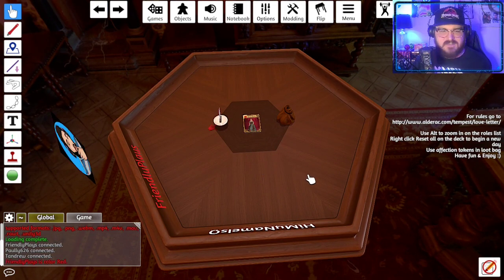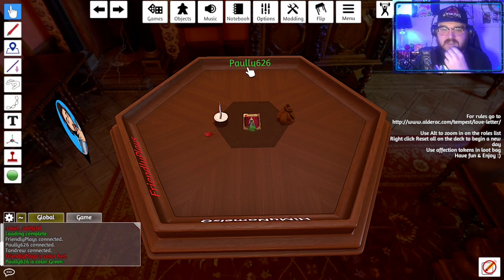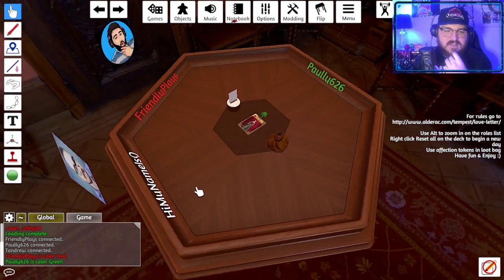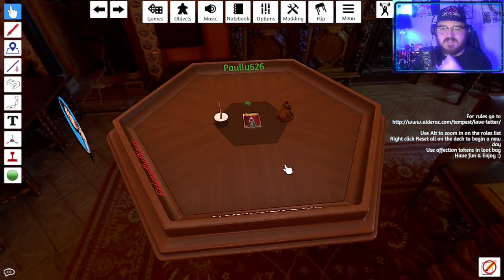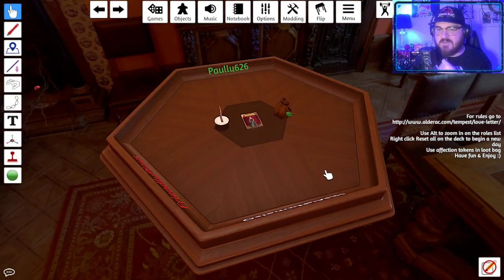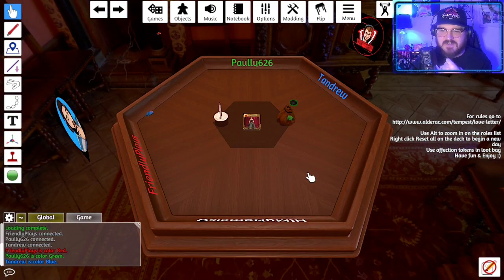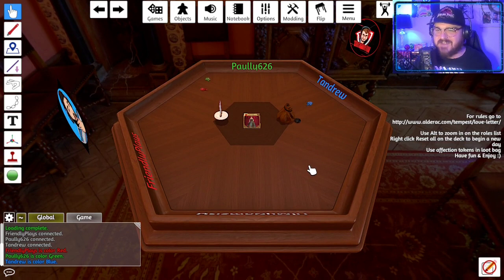Players identify their colors at the table — one player is lime green, another is in white, and Friendly is in red. Tandrew confirms his name and color assignment. The host confirms everybody's ready to proceed.